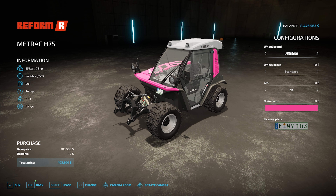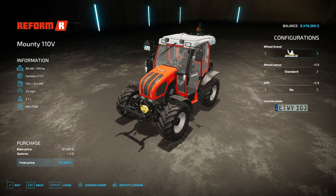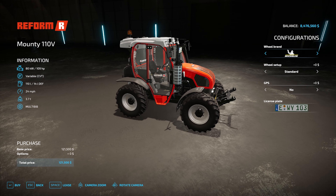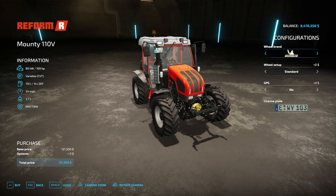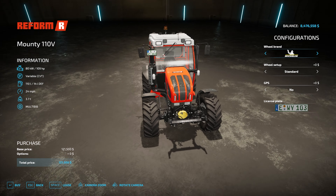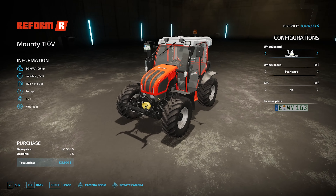And the Mountie 110V — 109 horsepower, so more powerful. Still runs at 24 miles an hour, $121,500, so a little bit more expensive. Wheel brands: we have Michelin, Mitus, and Redstein. Michelin is the only one with different options — standard and twin wheels, narrower twin wheels.